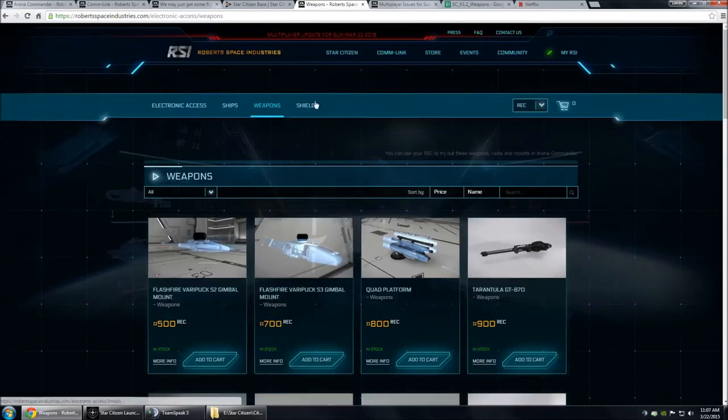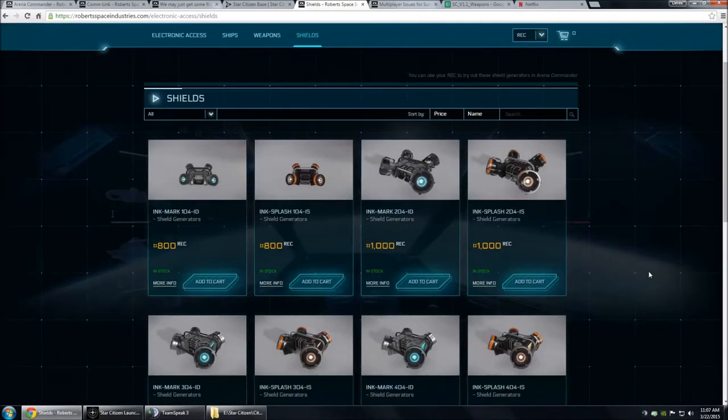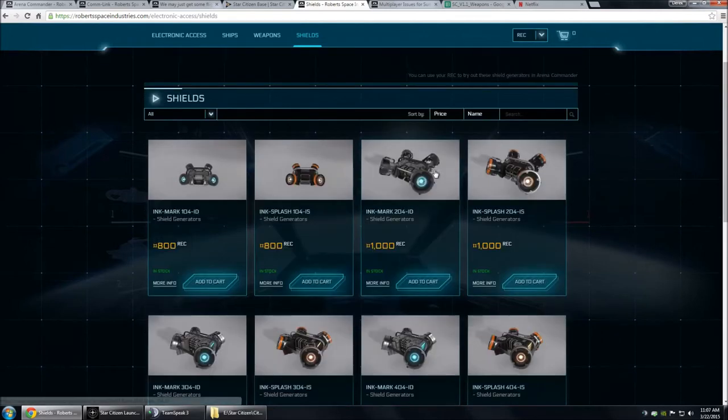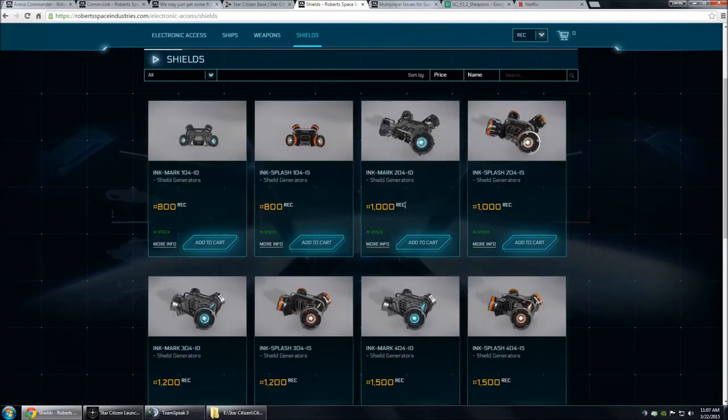The shield — getting hit by a missile in a Gladius I'm finding is a very bad thing, because sometimes the Vanduul get one off that's just lucky, or they're firing off multiple and you evade some of them, and you can't tell which ones you did or didn't evade, and if you get hit, you're in trouble. So I'm finding that actually using a Splash shield is better than the Mark shield. Not having so many problems if I could avoid all the missiles normally, but not being able to know when they're on me is a pain. So I switched from the Mark shield to the Splash shield.